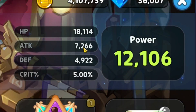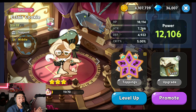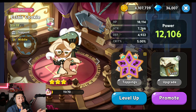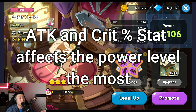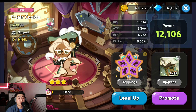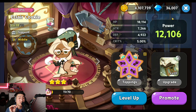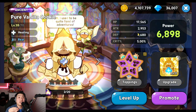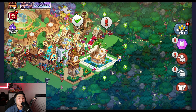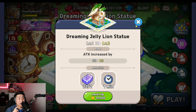The power has also increased. The two stats that affect power the most are attack and crit percentage, so once attack goes up, power goes up, and that also means your healing goes up because healing is based off of your cookie's attack. So someone like Pure Vanilla — if the attack goes up, the healing he does goes up as well. This is definitely something you need to hurry up and build if you haven't done so already.